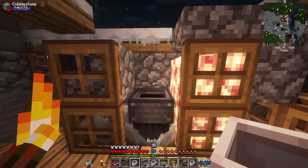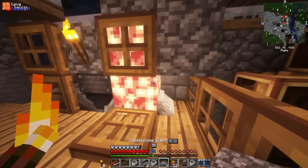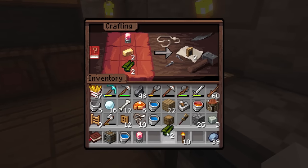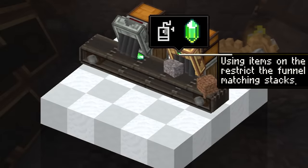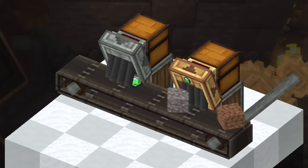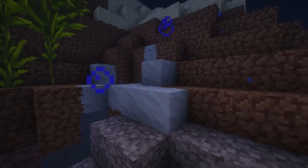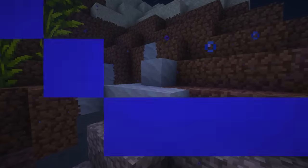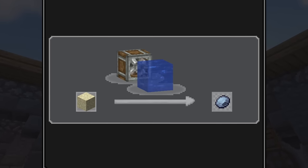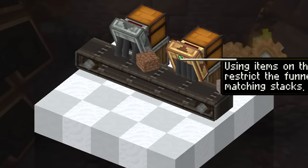With crushing wheels going, it was time to add a cobblestone generator — one that would auto-mine and continuously feed stone into the crushing wheels. For this design to work, we needed a block called a brass funnel, because we were going to have to sort items, and the funnel acted as a filter allowing only certain items to pass through. The reason I needed all of this — the crushing wheels, the mechanical crafter, all of it — was because I was making clay. When you crush cobblestone enough times it turns into sand, and that sand, when washed with water, can turn into clay.